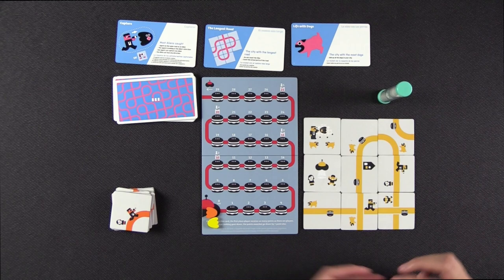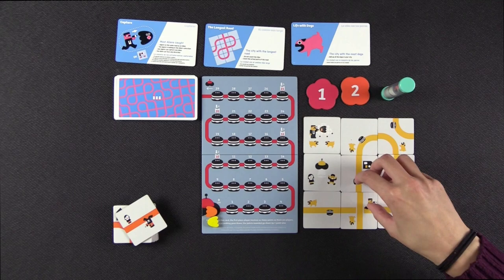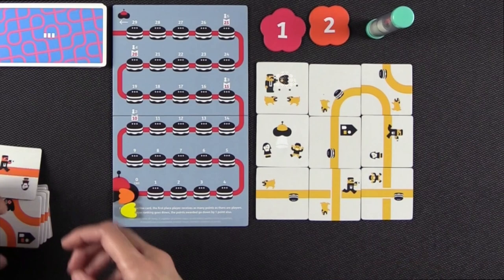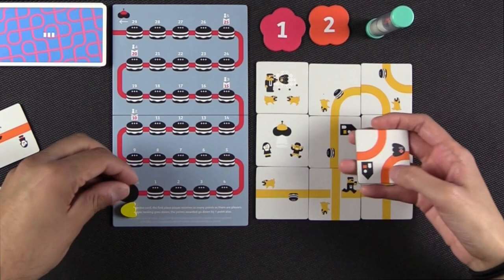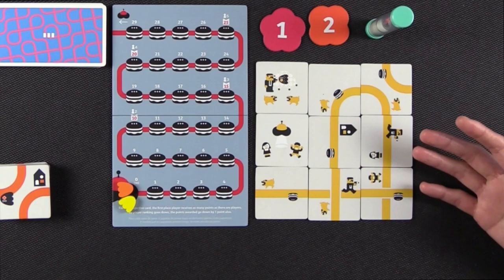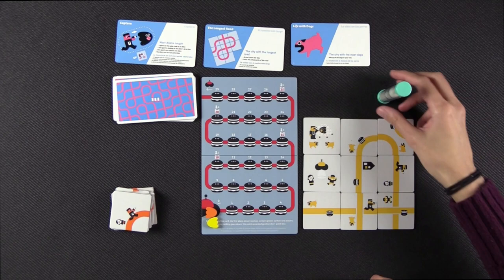As you can see, there are a lot of different features on the tiles themselves, and these relate to what kind of scoring conditions are going to be out. There are dogs, agents, aliens, houses, boys and girls, hamburgers, and UFOs. The different scoring conditions are going to relate to the different features on the tiles.